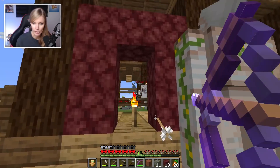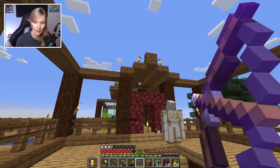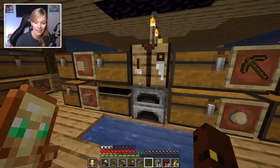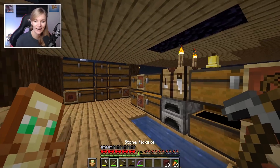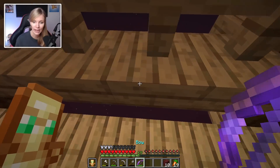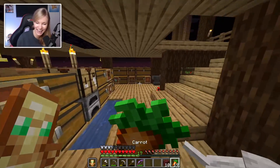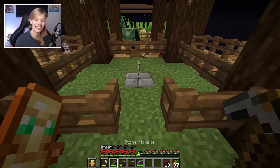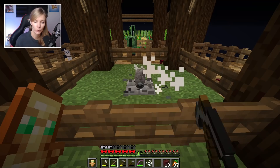I need to get this iron golem sorted too - he could be helping me right now. I don't know where the vexes went - they've actually vanished. This is going to be tough, but if we do this whole thing without dying that'd be kind of cool. It sort of has accidentally become a hardcore run. There - I found the vex, he's over there. Wait, can I shoot him? I got him! I actually got him! That was hilarious - we need some hype in the comments for that.